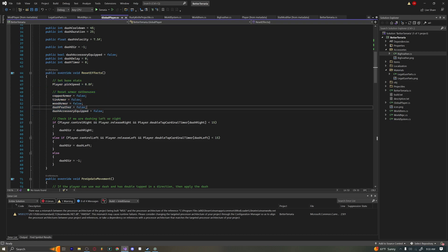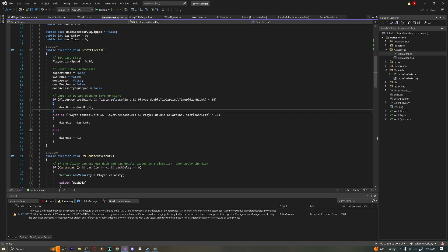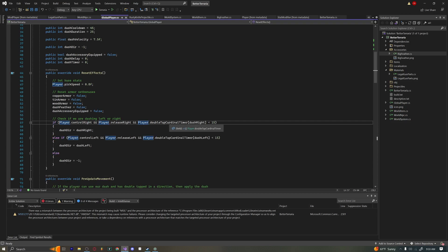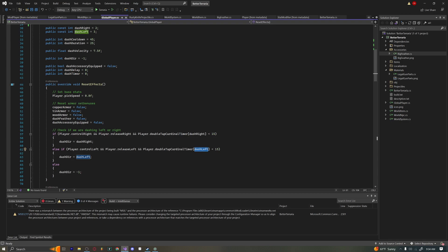player.controlRight and releaseRight basically checks whether we're pressing our right move button — which would be D. player.doubleTapCardinalTimer is a very specific array I had to look up in the documentation. Index two in this array is the double-tap timer for dashing with the D key, and dashLeft uses index three for the A key.